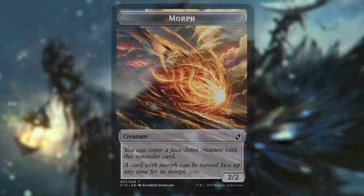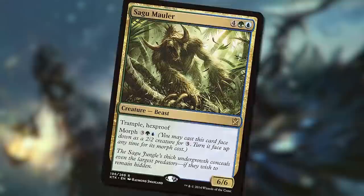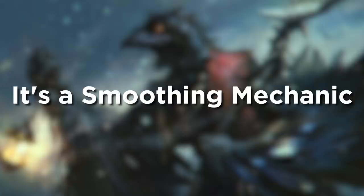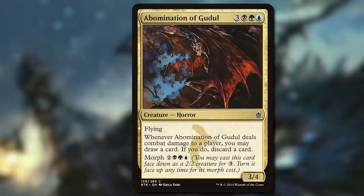Second, it's a way to get big things quicker. While bluffing satisfies the Spike player, Morph can also satisfy the Timmy/Tammy player. Sagu Mauler is normally a 6-mana card, but if you Morph it, you can get your 6-6 attacking on turn 5, two turns earlier than you normally would. Third, it's a great smoothing mechanic. Morph being in the format means you will normally have a turn 3 play. And in Khans of Tarkir, for example, that helped with mana fixing as well.